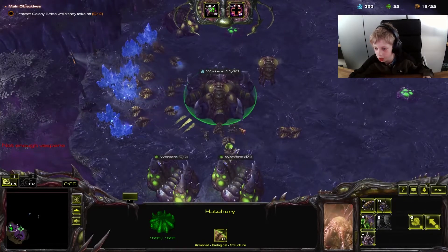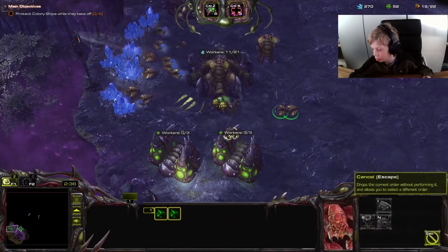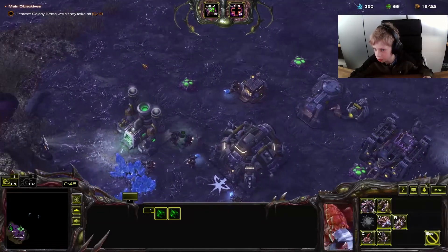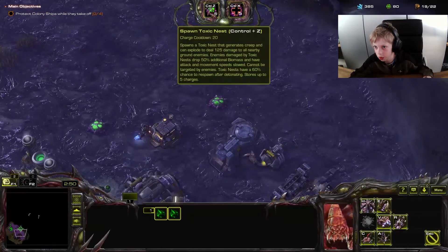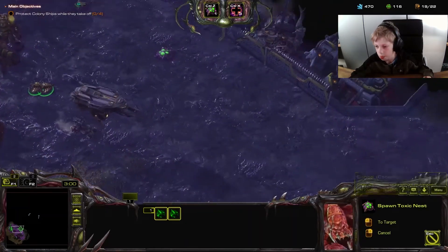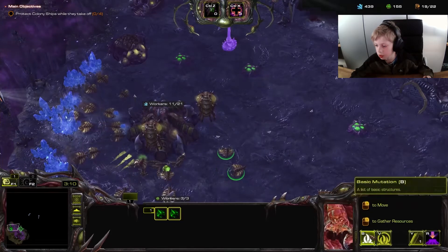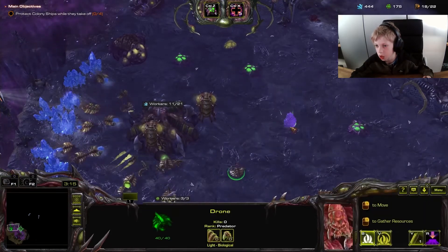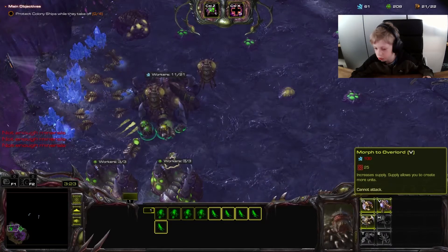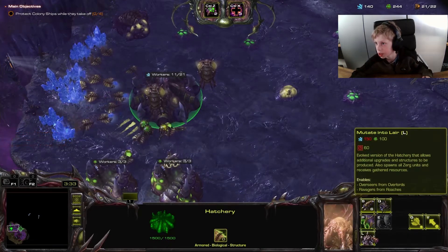We will soon upgrade our base, but right now we just need to get some more gas — we're a bit low on gas. My brother Joel is getting really good at his buildings, he's getting a lot of buildings and I am defending him as well, not just myself, which is good because this character is a very good defender. Now I will create roaches and overlords and they will all go to the base. The base will soon be upgraded but not quite yet.